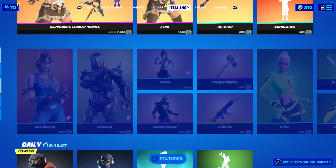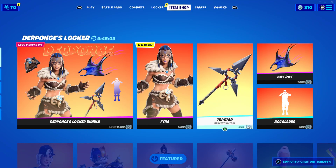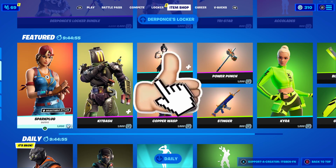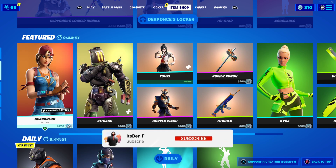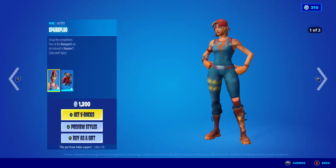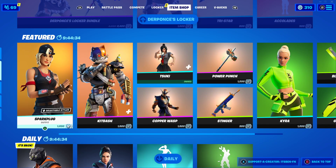Just before we get into it, I want to let you guys know that I do give subscribers free skins and whatever they want from the Fortnite item shop, including the Season 8 Battle Pass. All you have to do is drop a like on today's video and subscribe with the post notification bell turned on. Comment down below your Epic Games username so I can add you and send you a free gift. And if you want to support me further, use my code ITSBEN-FN in the Fortnite item shop, hashtag ad, hashtag EpicPartner.